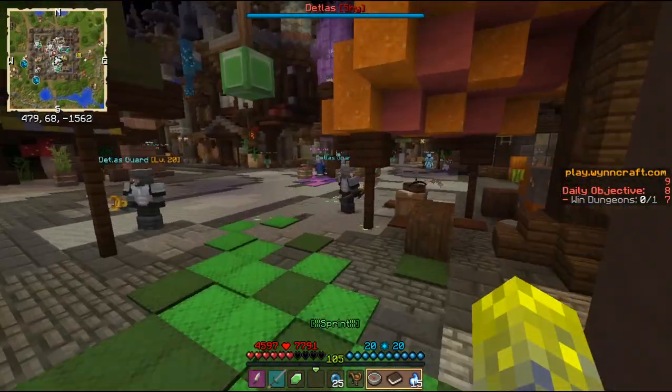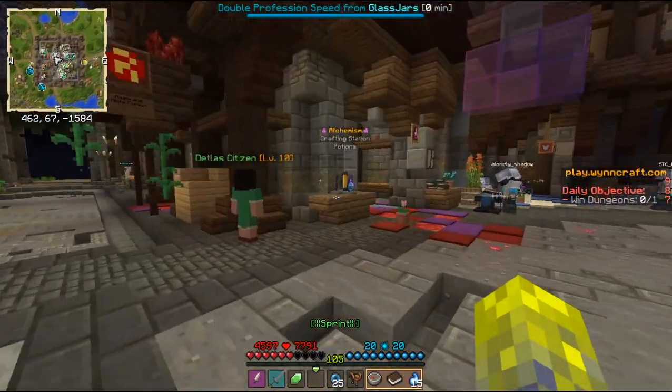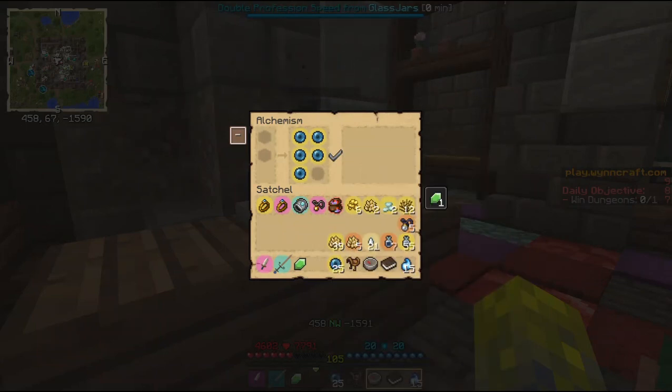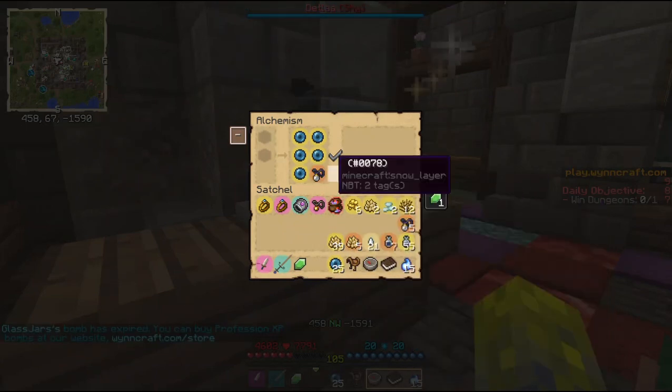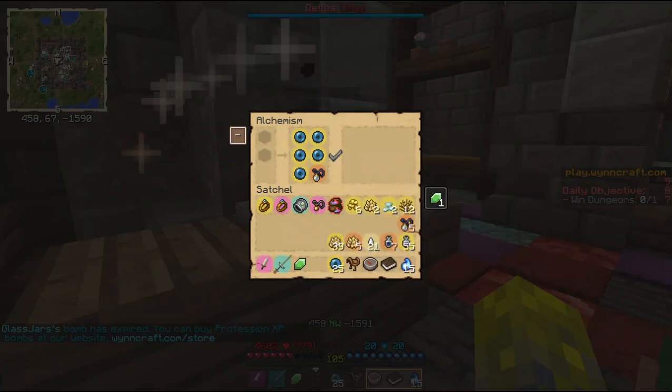Now comes the part where I will craft the potions. I will go to the potion stand here and use five of these and one lunar charm. This also needs bass oil and rice grains.